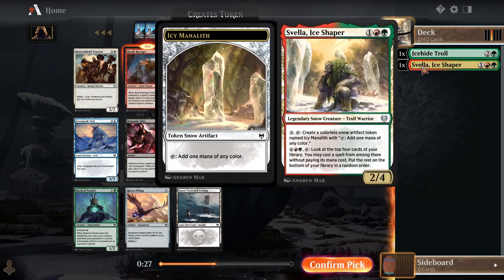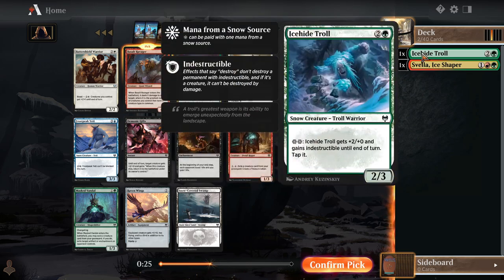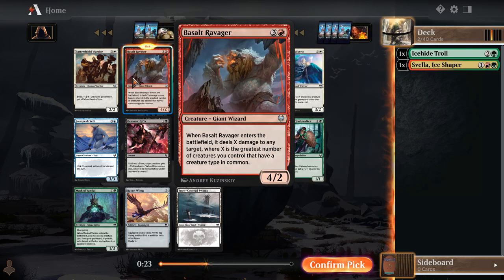So far, we do have two Troll Warriors. So if we get any amount of Warriors or Trolls, we've already got one creature type we're working towards with Ravager. And you don't even need any, really, for this to be okay. Sometimes this just comes in and shoots a Ferocious Pup or a 1-1 token, all by itself.